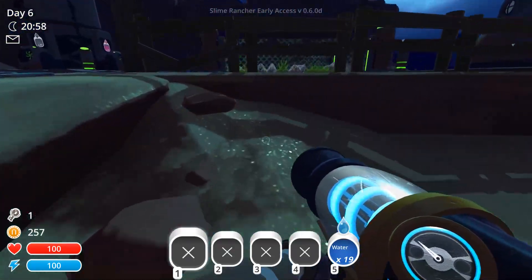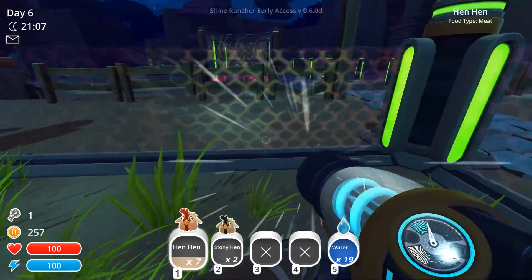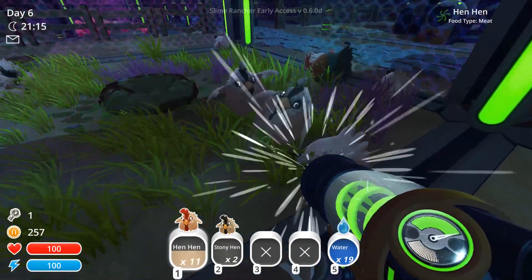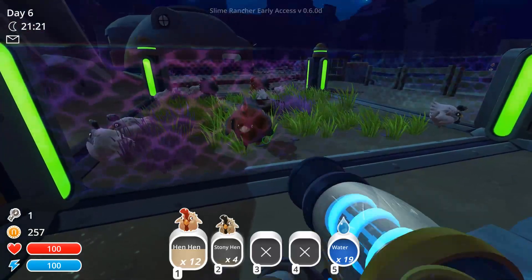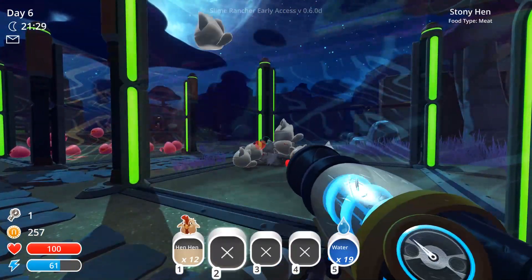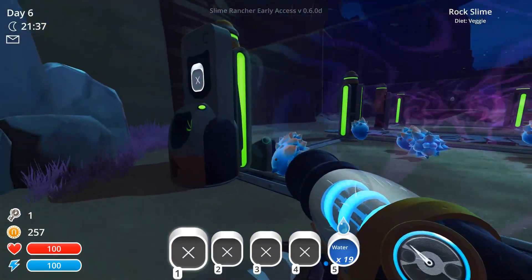I need to get hens for them. We have a good bit of hens — we have a lot of hens. I'm gonna take all the regular hens. I'm okay with giving them some stonies right now. Throw some of these in there — this should keep them fed for a while. They should be pretty good. How many plorts do we have over here? A decent size.